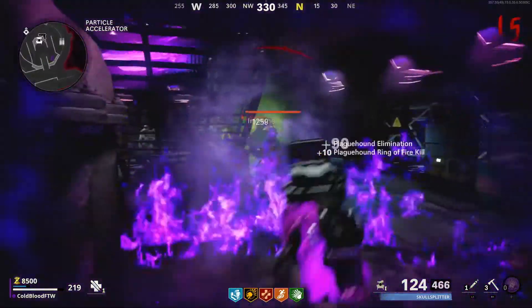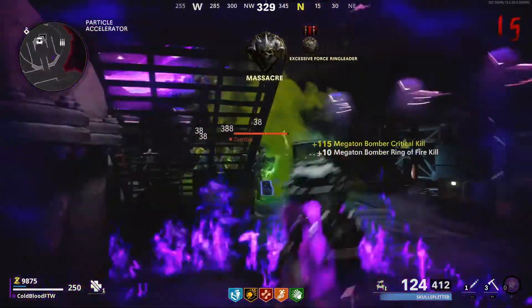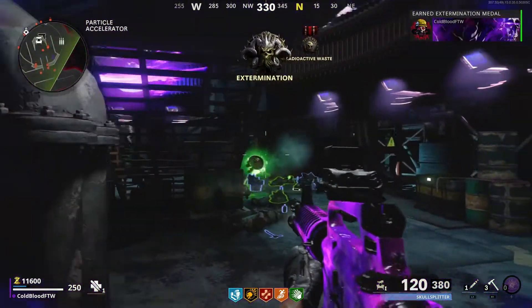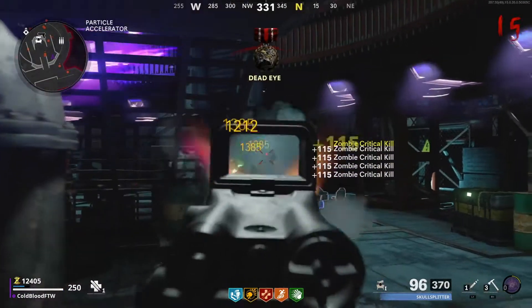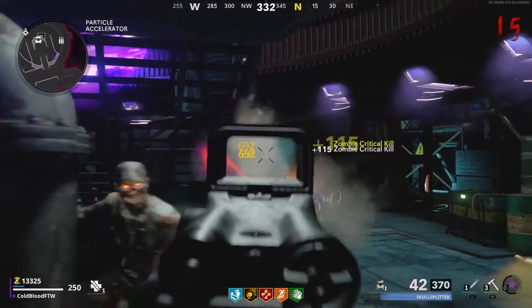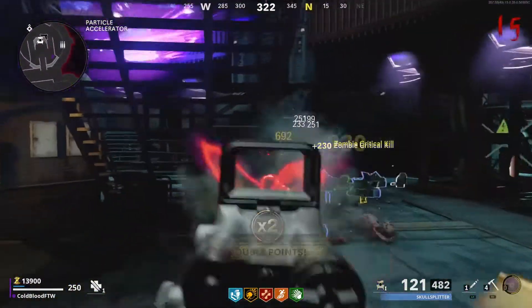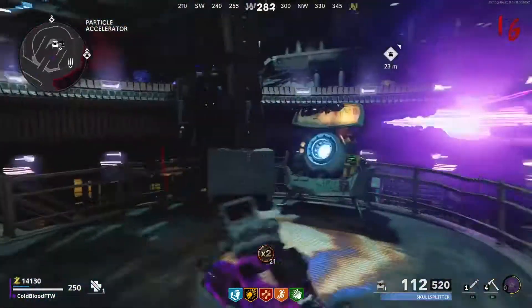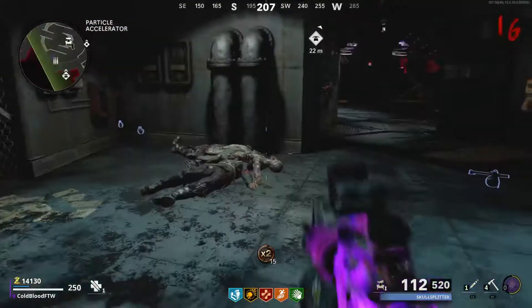This third spot I wanted to show you is right under Pack-a-Punch. You want to come here as early as possible — if you can go till round 20 up top it might be a little quicker, but this spot is more reliable. You have a better chance of surviving here and the zombies line up a lot better. It's right under the stairs at Pack-a-Punch — go down the stairs and it's to the left. Just shoot forward as long as you can and aim for headshots. Pack-a-Punch is right there, very convenient.